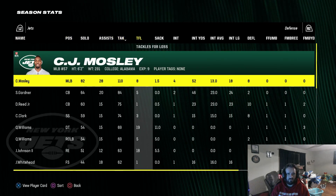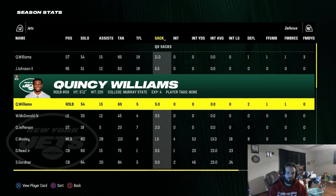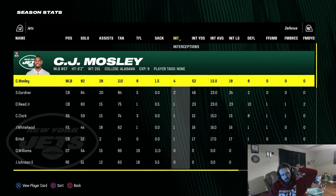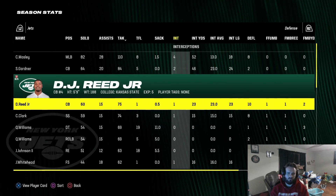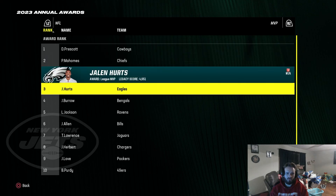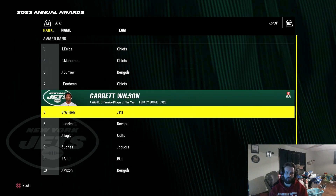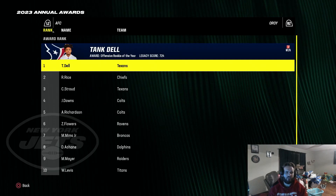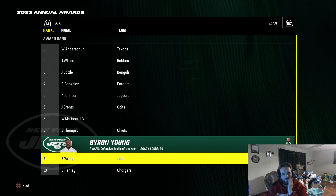Defensively, CJ Mosley had a great year tackle-wise. Quentin Williams with 11 sacks, 5.5 to Jermaine Johnson, 5 to Quincy Williams, 3.5 to Will McDonald, and 4 interceptions to CJ Mosley — he's probably going to get a dev trait upgrade. Sauce Gardner had 2 interceptions. Garrett Wilson comes in at number 5 for Offensive Player of the Year, Quentin Williams at number 7 for Defensive Player of the Year, McDonald at number 7 for Defensive Rookie of the Year, and Byron Young comes in at number 9.